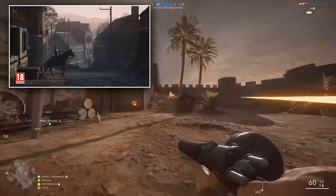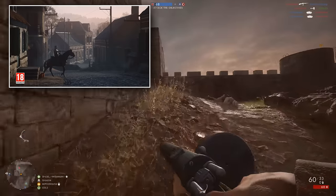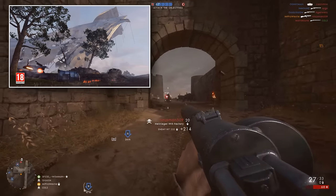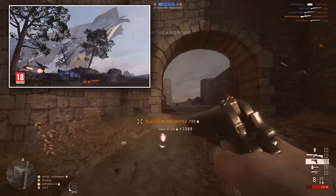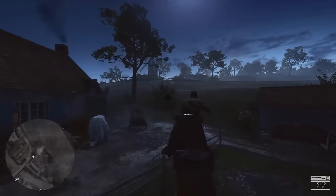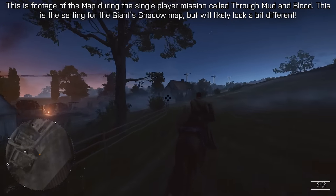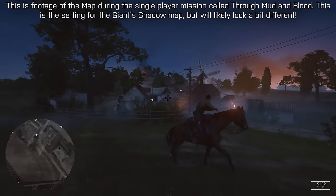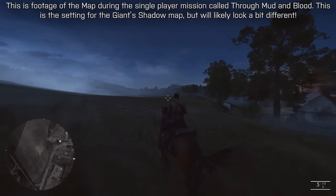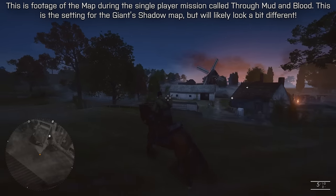The Battle of the Cell started very early in the morning, around 5am, and to reflect that, DICE have made the Giant Shadow map an early morning setting — one that we haven't seen so far in Battlefield 1. We know every map in the game has dynamic weather effects, but we don't have any details on what that's going to be yet. The behemoth on the map will be the armoured train, and presumably it will act the same way it does for other maps, coming in for the team down on points so they can try and claw their way back into the game.